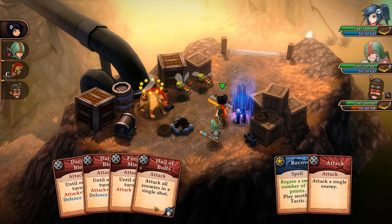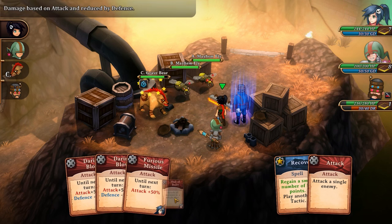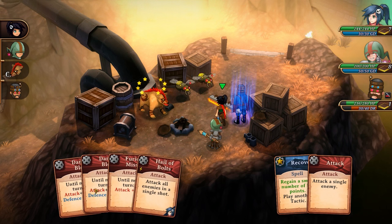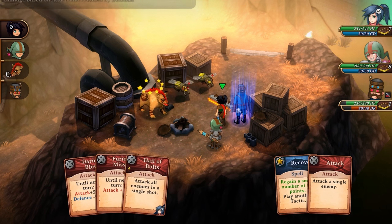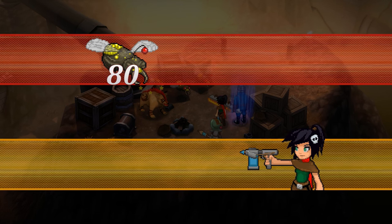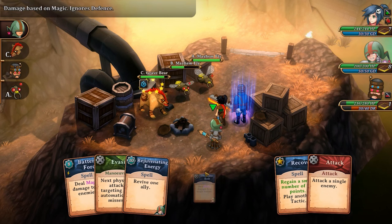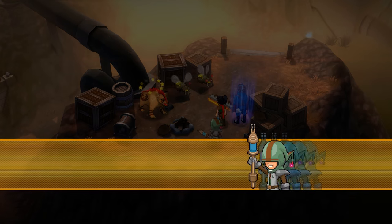Attack all enemies in a single shot — this will also heal her and ignite them and stun them. So let's hold off on that. Let's do it on this fly. Screw you, fly. They're probably very magic resistant, but let's just check.